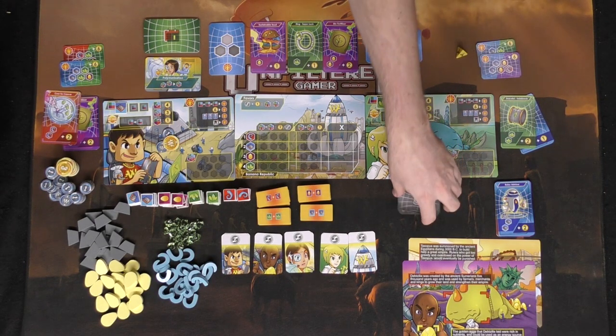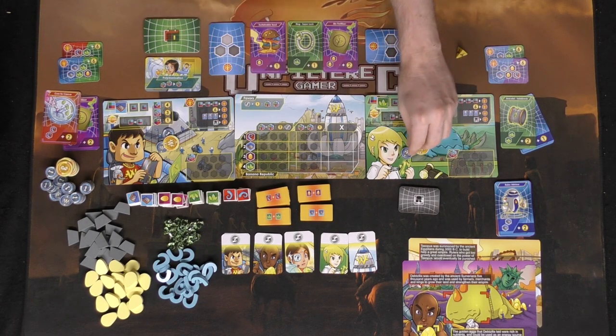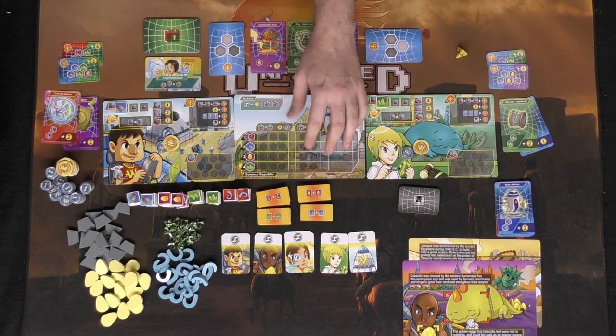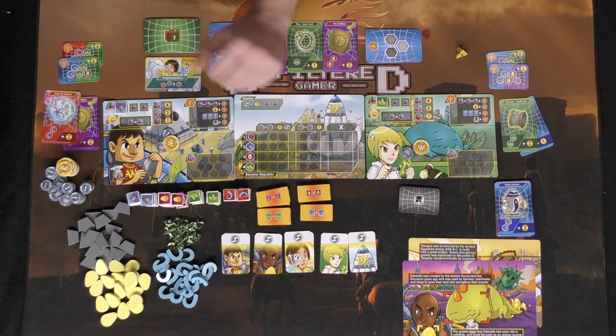Each player is also going to get two objective cards; the rest will be available for you to complete one of during the game. So in essence you should have your board, five currency, two market cards, two objective cards, and one worker of your board's type.